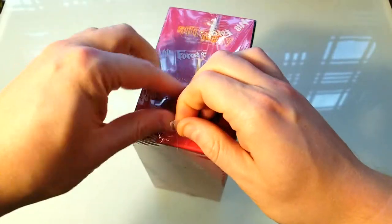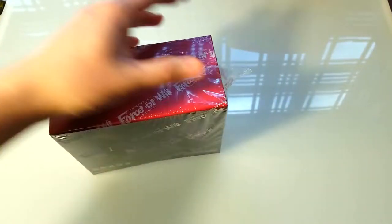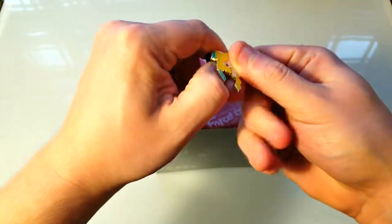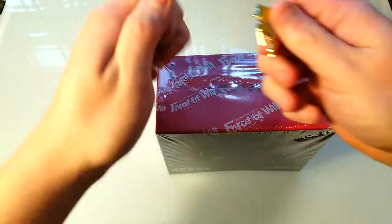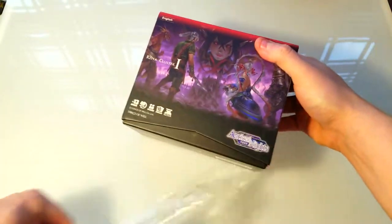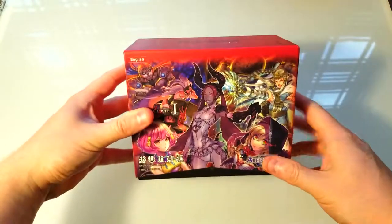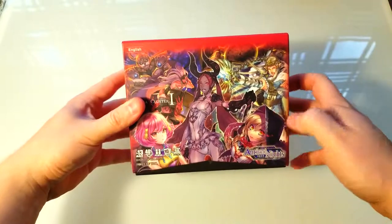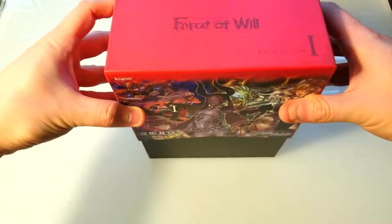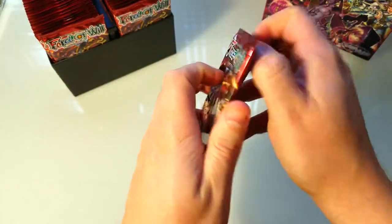I don't have any nails so I'm just gonna try to rip into this as best I can. I'm gonna use Jirachi here to slice it open — just like that, perfect. Pretty cool box with some pretty cool artwork. I believe this one's an uber rare and that one's an uber rare, so we want to find those. There's a pull tab, awesome.